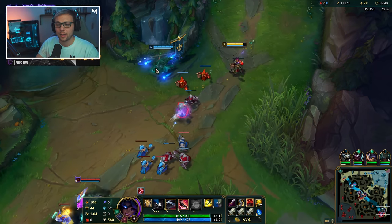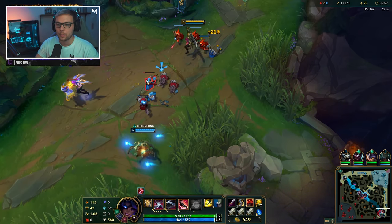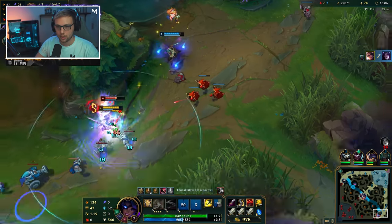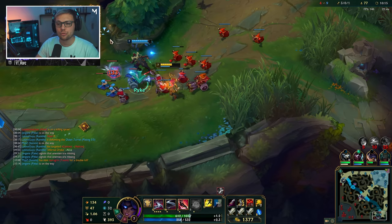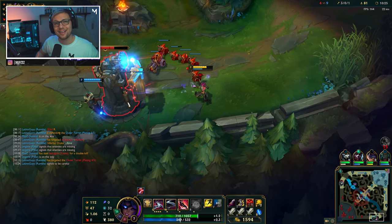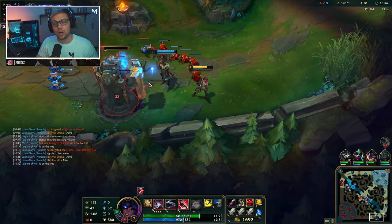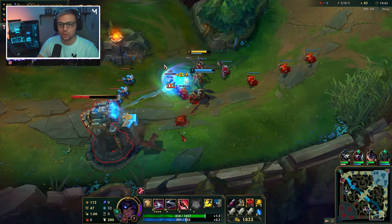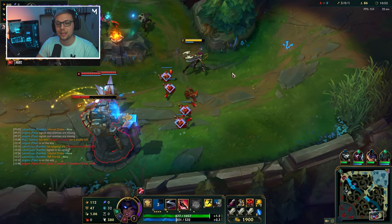One thing to be careful of when picking Samira is picking her into a very heavy crowd control team. Samira struggles with this because her ult is interrupted by a stun. If you're playing against a heavy CC team, you have to keep track of who has used their crowd control and where you are positioned relative to that. The more crowd control they have, the more difficult it is to play Samira — I'm not saying you can't do well, it just becomes very very difficult.